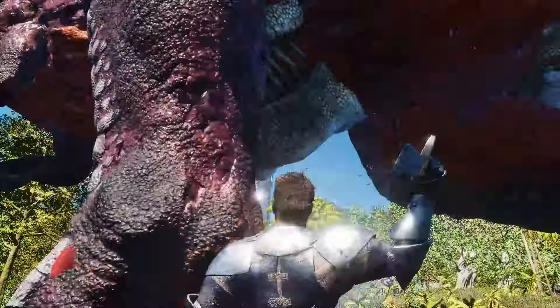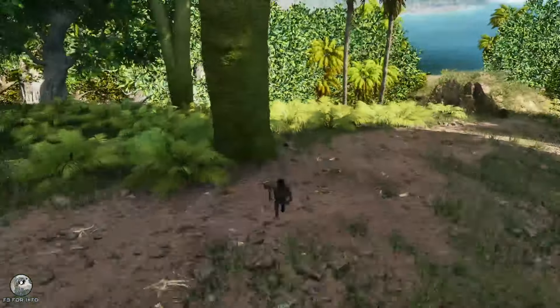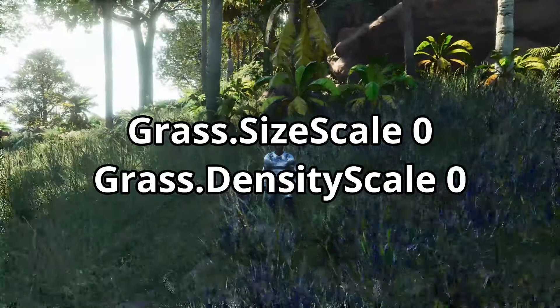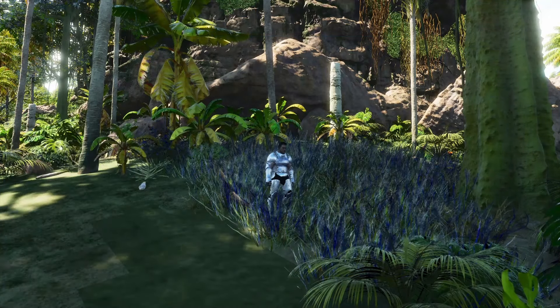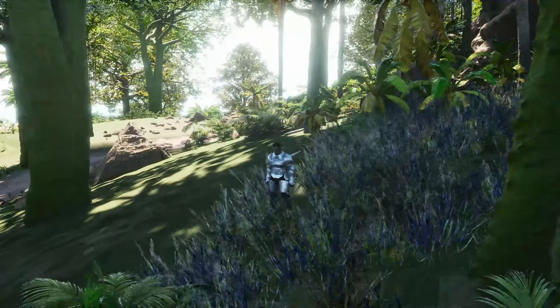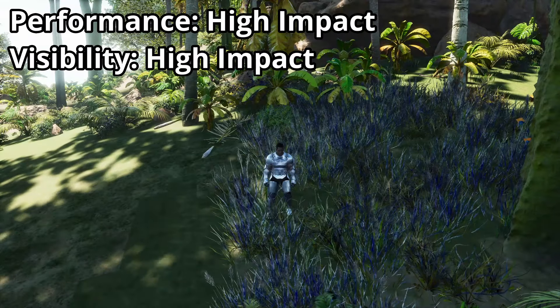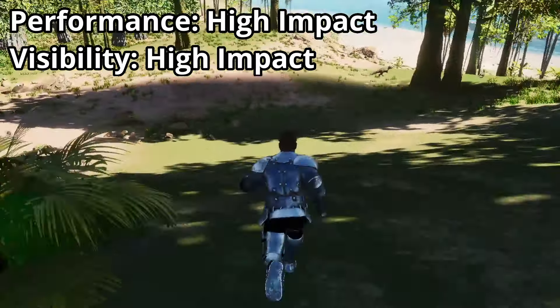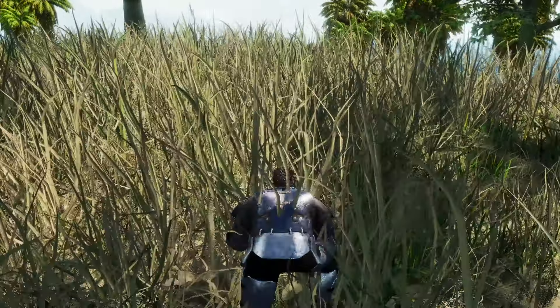Everyone who has ever played on a PvP server has had the problem of being attacked by a player during a node run, then chasing him, but losing him in the tall grass because the player model was tiny but sprinted through the bushes like a flash. With Grass.SizeScale 0 and Grass.DensityScale 0, this will no longer be a problem. These commands let you deactivate the tall grass that cannot be interacted with, which not only reveals players who are hiding, but also improves performance enormously. If you want the bushes back, simply use the same command again and replace the 0 with a 1.